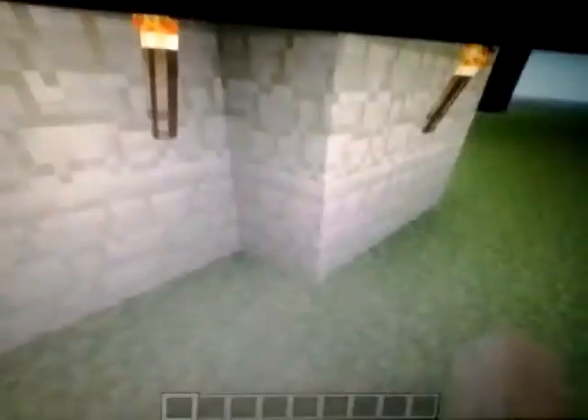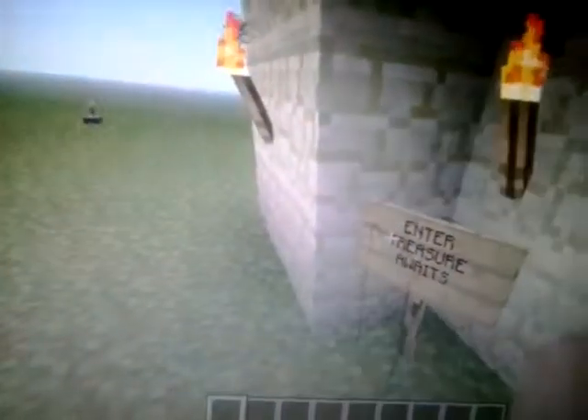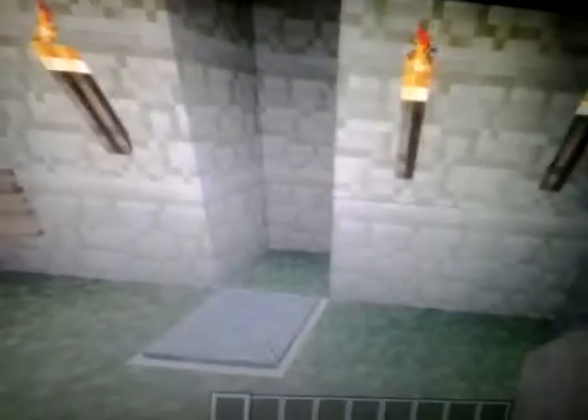It's a long water trap and I'll show you. It's basically just to scam your friends. So look, it's a building — you read the sign: 'Enter treasure.' Ooh, treasure! And so when you're sprinting...